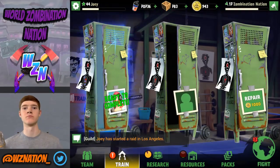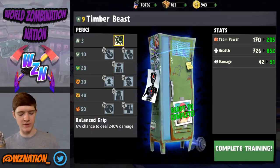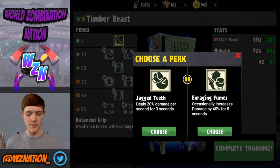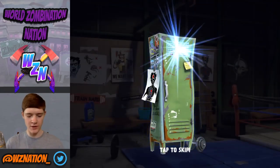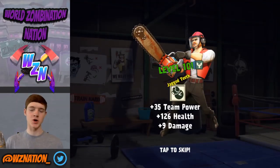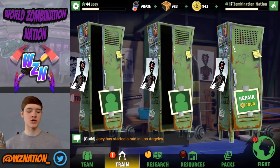The training is complete and finished already. I'm going into level ten — I'll complete the training and this time I'm going for jagged teeth. This is on my main account so I want to see how they compare. I put that perk on there and my timber beast is up to level ten — I had another level one timber beast, consumed it, and went from there.